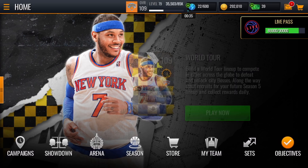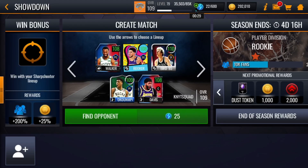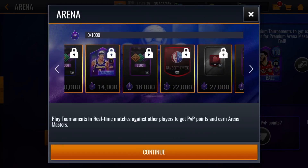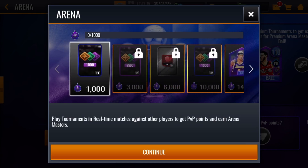I almost forgot one more method — this one has a very high chance of triggering the ads. Whenever I play Showdowns, as you can see in my gameplay videos, those stamina ads almost literally 99% of the time pop up. They really work with Showdowns — I don't know exactly why, but they just do. I also checked the Arena section to see if stamina boost bottles were still there, but it looks like they took them out.